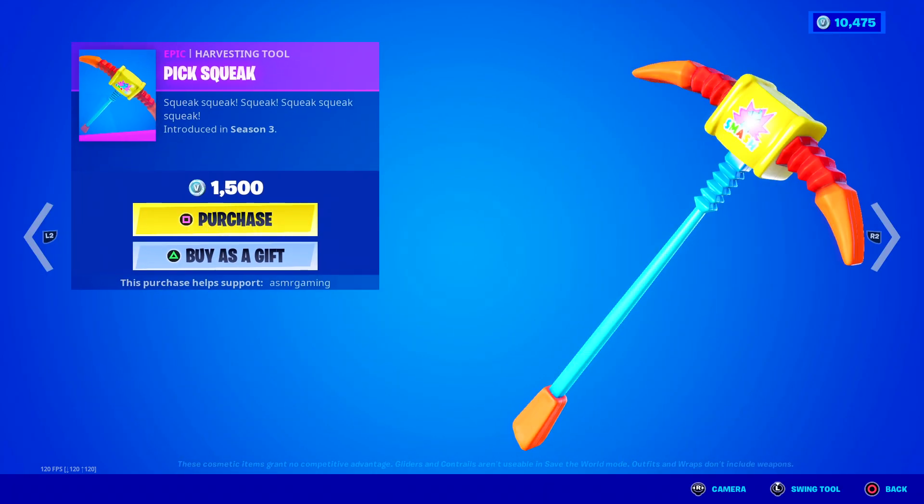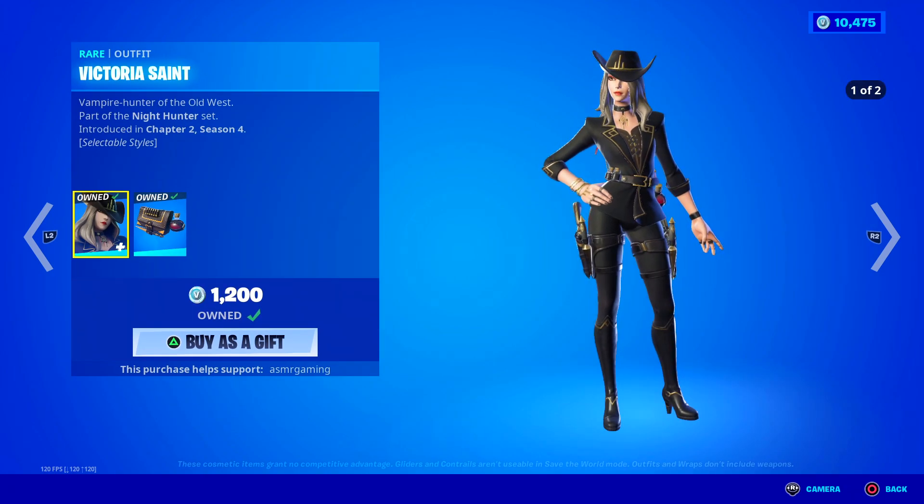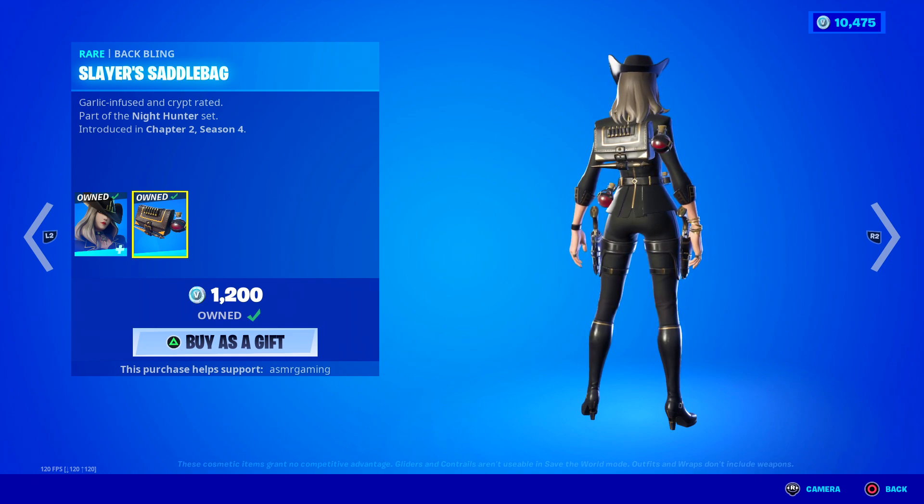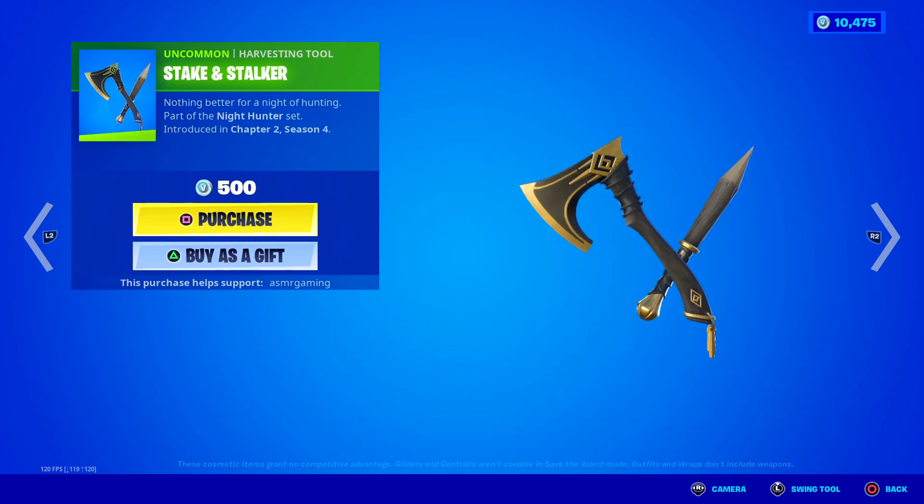Here's the Pick Squeak harvesting tool — squeak squeak squeak. And the Victoria Sand skin is back — Vampire Hunter of the Old West. Comes with a Slayer's Saddleback back bling, Garlic Confused style, and Crypt Raided style. She has a Steak Stalker harvesting tool — nothing better for a night of hunting.